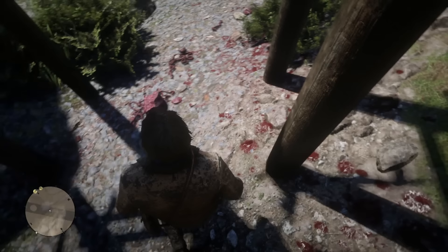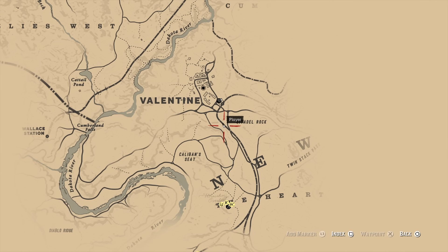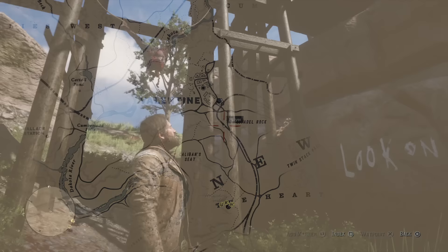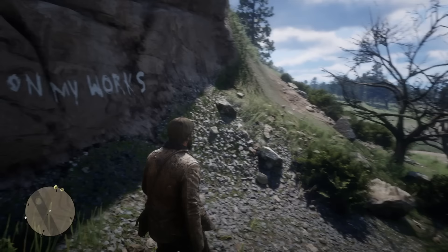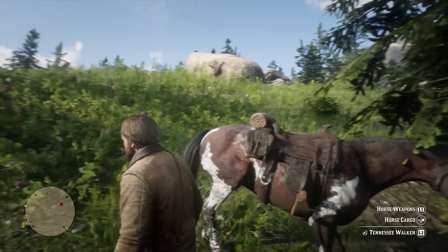Quick reminder: this first clue is located just to the southeast of Valentine, so this is a good one to get as soon as you get into chapter 2. It's underneath a train track bridge, and the clue you actually get is posted on like a stake or a little support beam on the side. That right there is clue number 1, and you're going to start to develop a theme here that this is definitely a serial killer, because all of the scenes are going to look very, very similar.